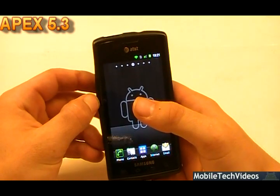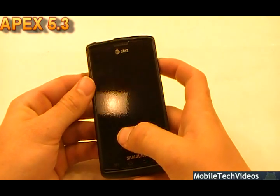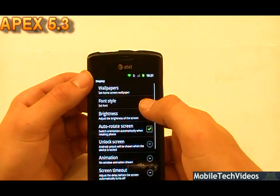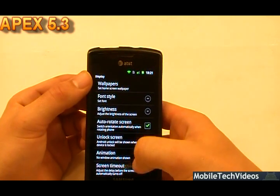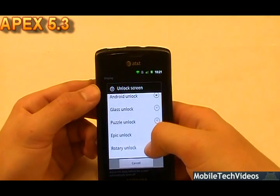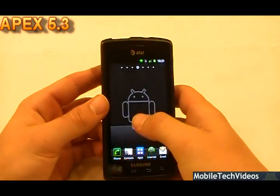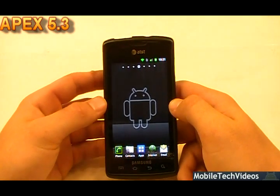This ROM does have SD card read speed fixed thanks to Kimokal, and all apps updated to their latest versions — Google Maps, Market, and so on. For the unlock screens, you've got the typical 5 unlocks: Android Glass, Puzzle, Epic, and Rotary. Stay around a little bit later in this review and I'll show you guys one of the cool unlock screen mods that you can flash.